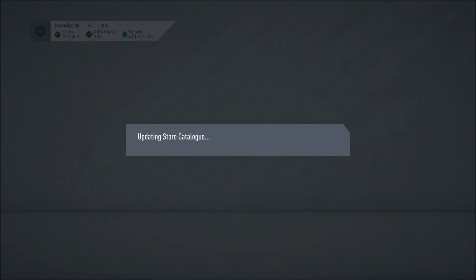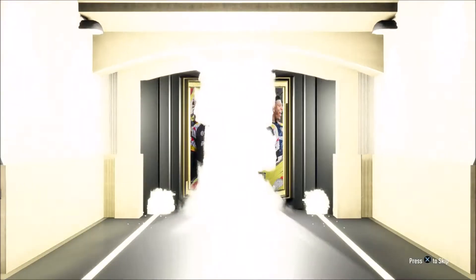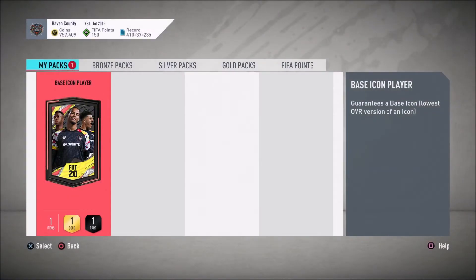Alright guys, welcome to another part of the video. We are looking at a base icon pack now. I wouldn't recommend doing this — I had a lot of things in the club and I only spent about 150,000 coins; everything else was stuff in the club that I could have made money on if I sold. But I would like to get a base icon into the club. I know we can get some from icon swaps, but I just want to roll the dice on one.